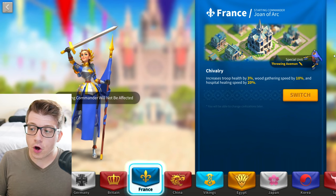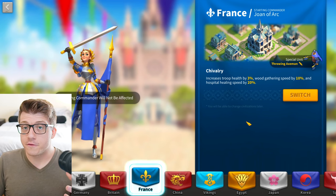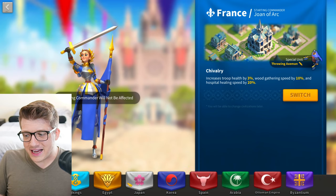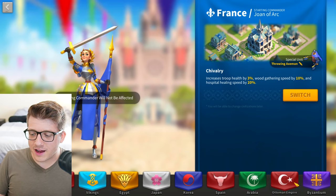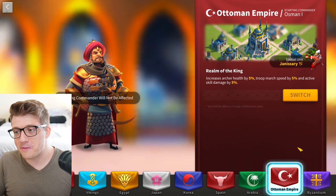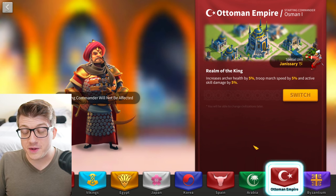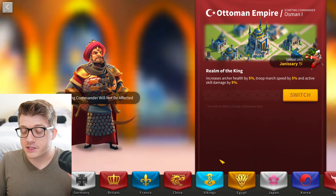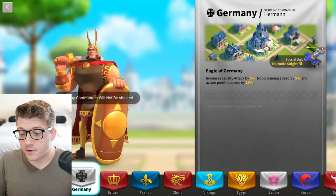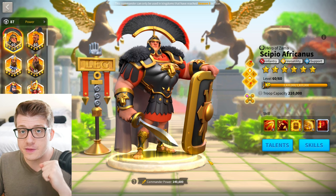France's troop health bonus is nice and not infantry-specific — you get a benefit for every troop type. The throwing axeman unit also has the highest base health in the entire game, making them very tanky. Another option is Ottoman, but only if you are very late game with five armies and multiple troop types — the 5% seal damage and extra march speed are valuable since infantry are very slow. Those are pretty much the only three civilizations on the table for infantry.